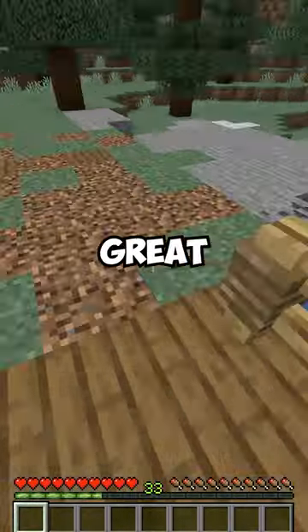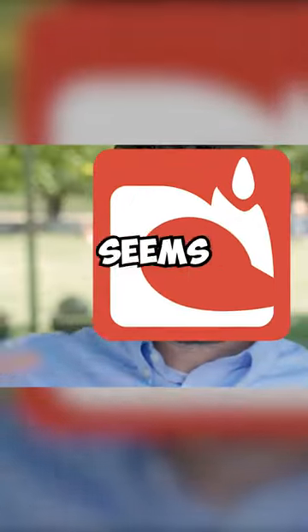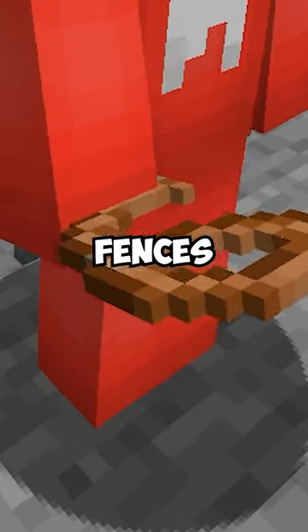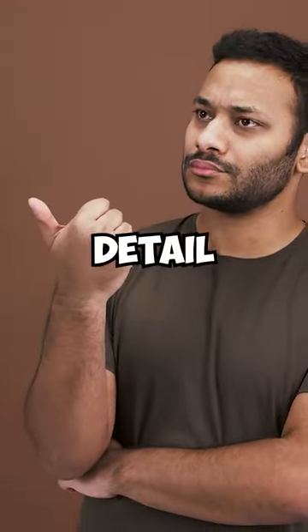Personally, I think ropes would be a great decoration to build with, but it seems Mojang disagrees, since we currently have no way to tie leads on fences without using mobs. So we'll have to get creative to use this detail.